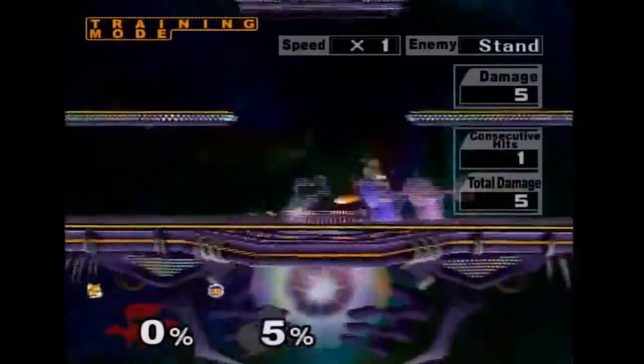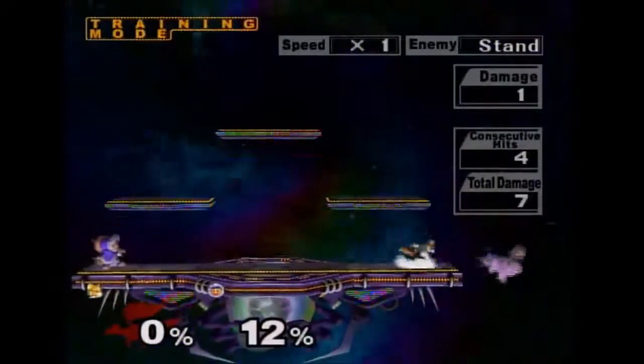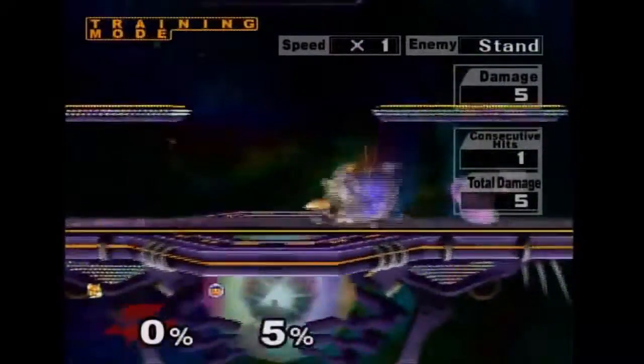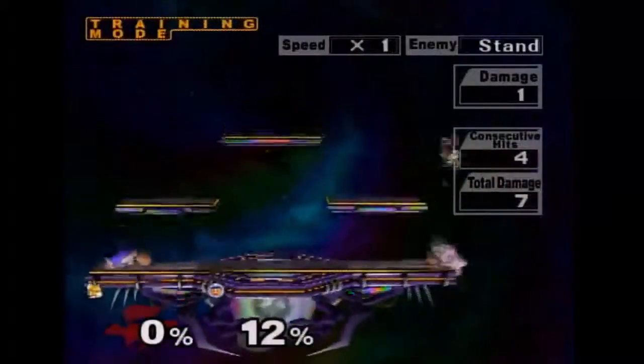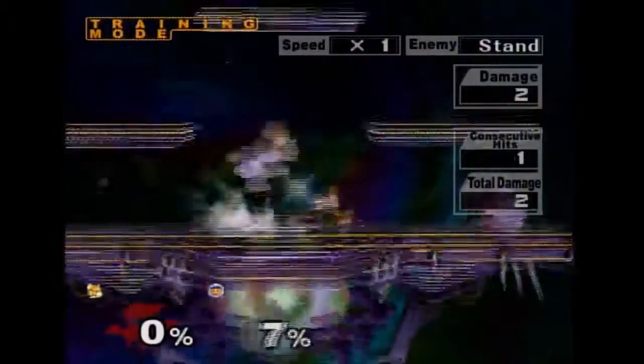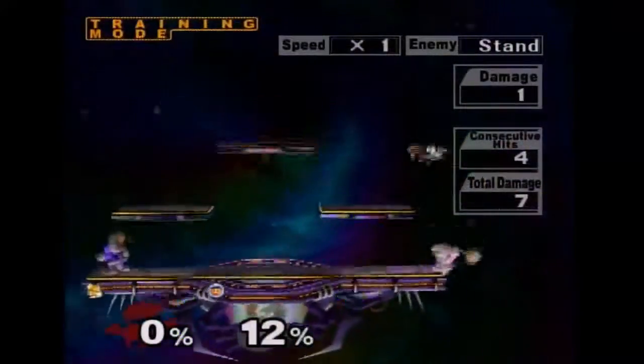This is going to show a back throw setup. If you want to do this setup, you have Popo, and then chase after the damage to get a punish. If you want consistency within your punish, it's a pretty simple setup to get most of the damage done.